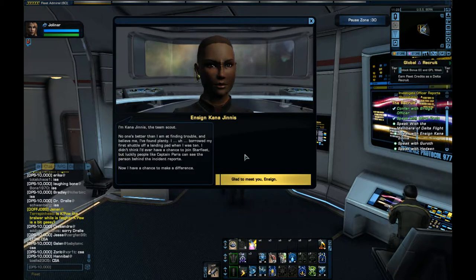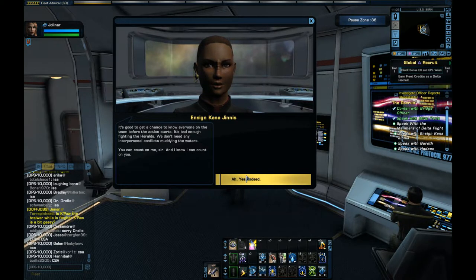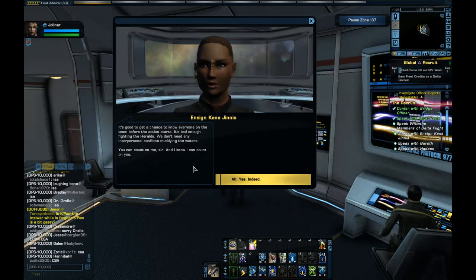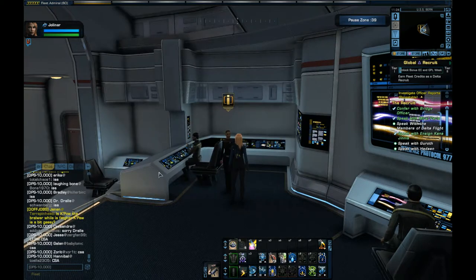I borrowed my first shuttle off a landing pad when I was ten. I didn't think I'd ever have a chance to join Starfleet, but luckily people like Captain Paris can see the person behind the incident reports. So Tom Paris is being Michael Garibaldi from Babylon 5 — taking all the troublemakers of the galaxy and making elite teams out of them. It's good to get to know everyone before the action starts. We don't need interpersonal conflicts muddying the waters.